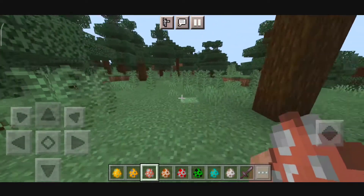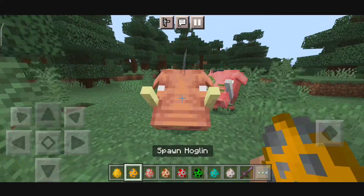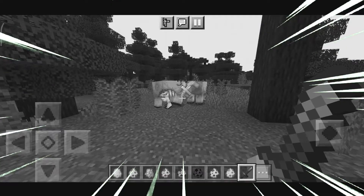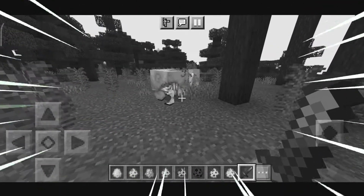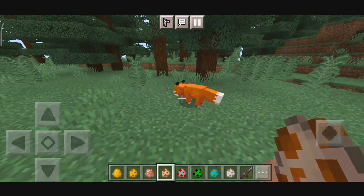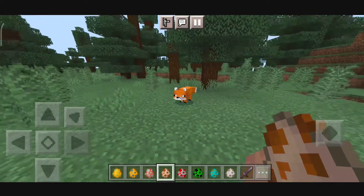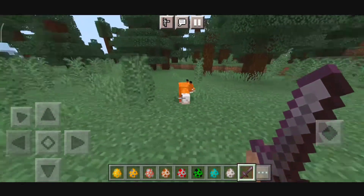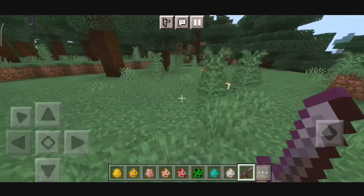Next we have the Zoglin — its animation is the same as the Hoglin. Up next we have the animation for the Fox. As you can see, it works in a pretty cute way — its tail is moving.